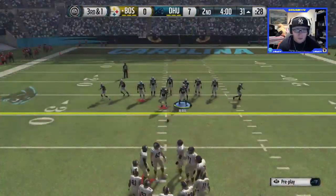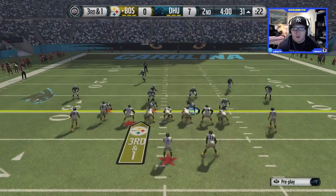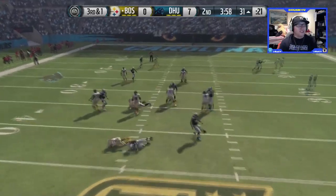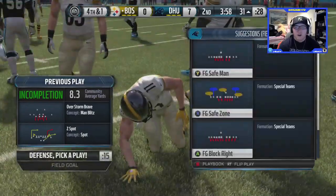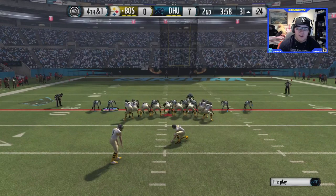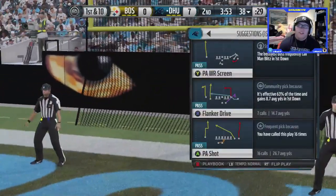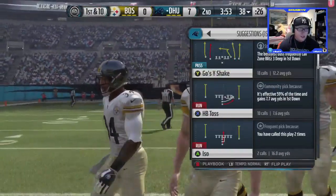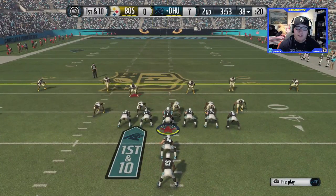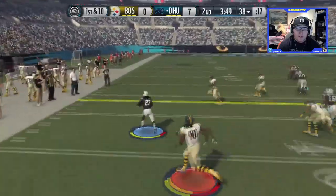Offense still looking for a first down — seven zero at the end of the first quarter. Third and one at the beginning of the second quarter, see if we can stop this. We'll run a blitz — oh let's go, CJ Mosley! Let's go! I'll do a field goal safe zone just to be on the safe side. My defense comes up clutch again and it's a missed field goal opportunity. Still up seven zero.